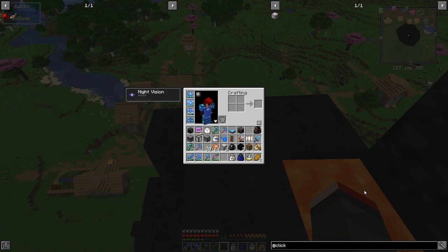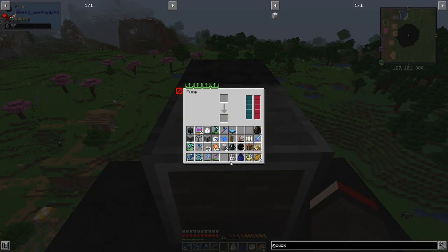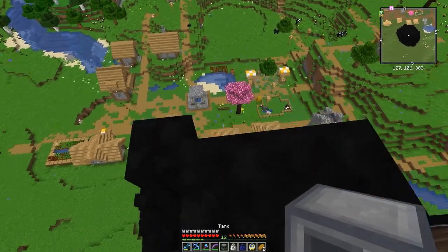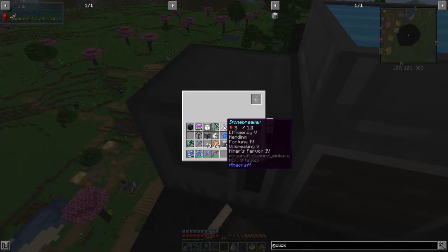What I was doing before was taking buckets and drilling down a bit. Now I want to use the Silent Mechanisms pump - let me put that down here. It won't do anything until it's got power - let's give it some power. It's starting to pump up lava. It's gone down two levels, then three, then four levels - great, at least four levels deep.